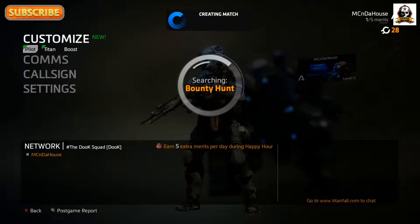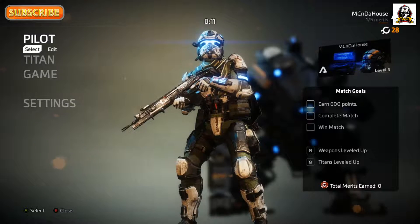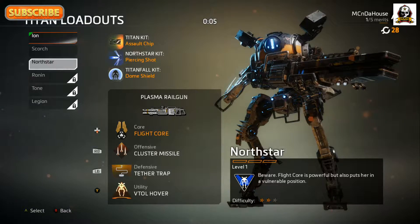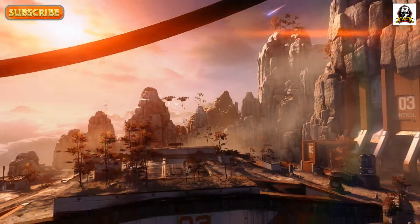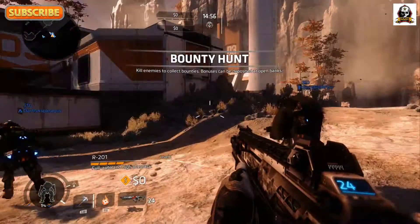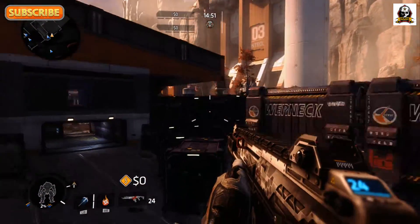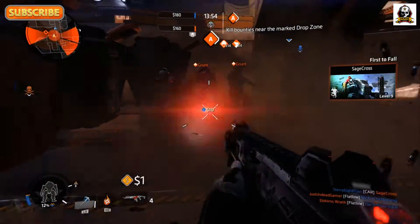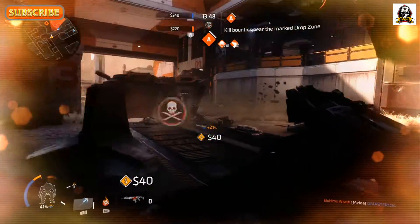The next game mode I want to show you is Bounty Hunt. It's basically team deathmatch but as you kill people you get money, and between rounds you can deposit that money — that's how you get your score. If you get killed while you've got money it takes half your money, and the person that kills you gets it. It's a pretty interesting game type. There are also bounties that pop up — computer-generated enemies that you kill, and whichever team kills them gets the money.